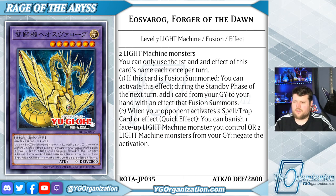Lastly we have this Level 7 Light Machine monster — its name is a little tricky, but we'll definitely have it on yugioorganization.com by the time this video goes up. It's something along the lines of EOS and Svarog, as well as Ray Makey and Inscription — there's a lot going on in this card's name. It has zero attack and 2800 defense, and it's a fusion of any two Light Machine monsters. It has two effects, both hard once per turn. If this card is fusion summoned, you can activate its effect, and then during the standby phase of the next turn, add one card from your graveyard to your hand with an effect that fusion summons.